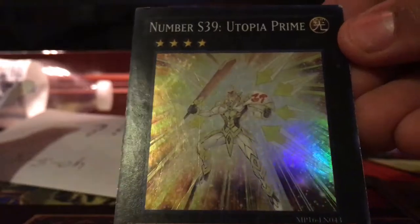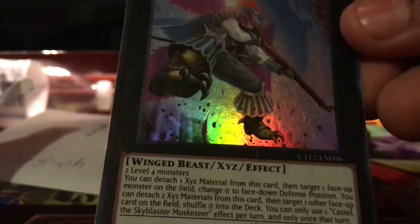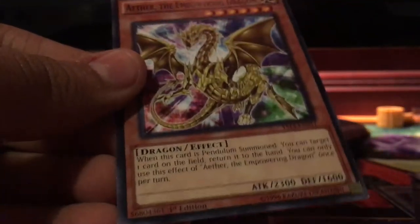First, we got a token. Then, we got Number S39 Utopia Prime, holo. Then, we got Galaxy 4-Eyes 4-Armor Photon Dragon. Then, we got limited edition Yvonne High Magician. Then, we got another limited edition Castle the Sky Blaster Musketeer. Then, we got Dark Paladin, a fusion card. Then, we got Aether the Empowering Dragon. Not that bad.